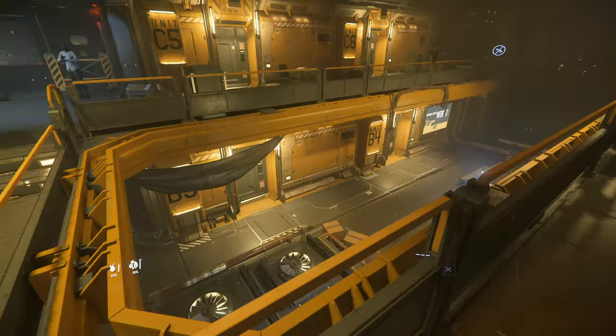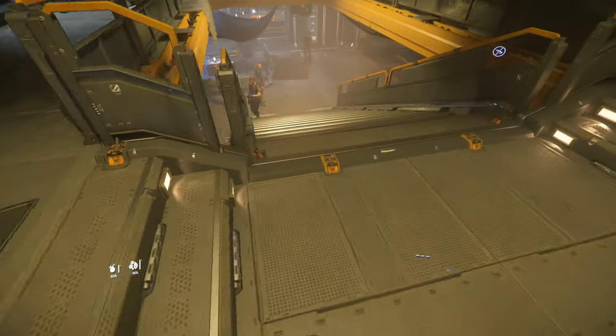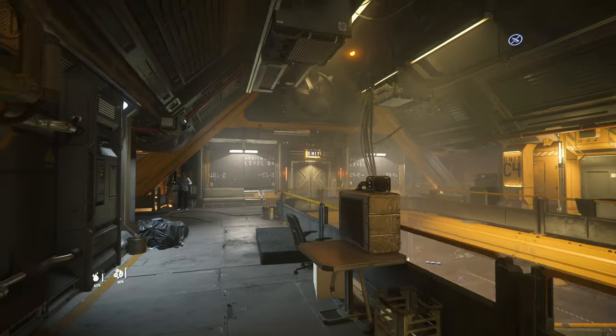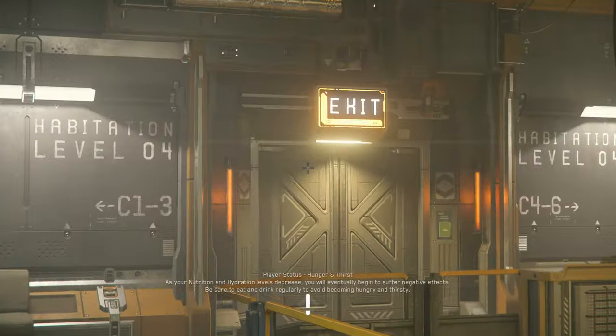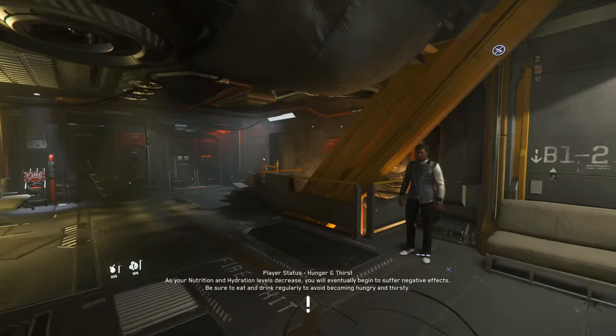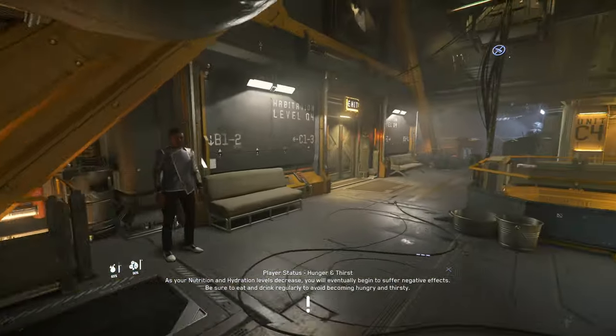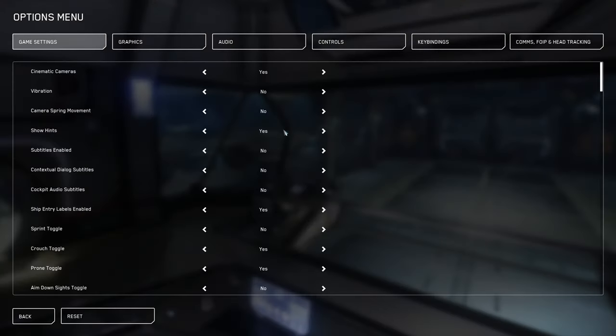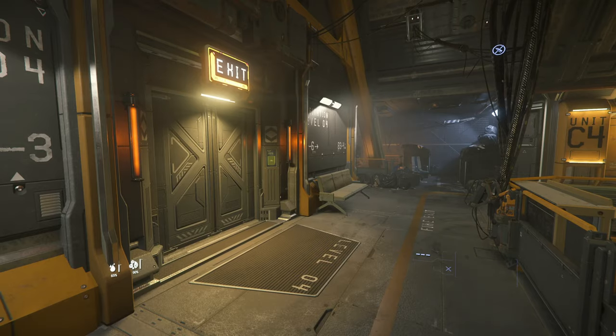If you started down there, take these stairs up — there's the exit right there. To zoom in, hold F and scroll wheel up or down. You'll notice hints coming up at the bottom of the screen. If you want to turn those off, press escape, hit options. On the first page, the fourth option down says 'Show Hints' — hit the arrow so it says no, then hit escape, and they won't show up anymore.